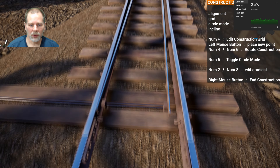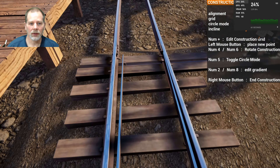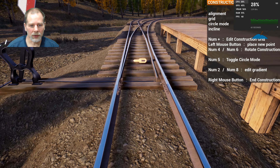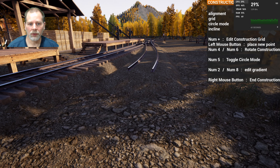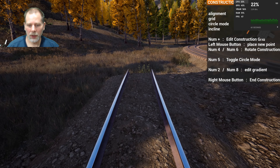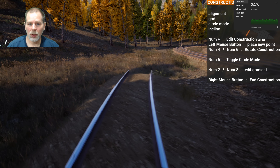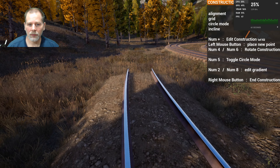We're going to connect these two segments. Let me change our resolution here, it's a little off. This is going to let me connect. I think I need to do this. There we go. Then what we're going to do is we're going to come around this way. We're going to lay out a piece of track. We want it to be about like that, we want it to come out this way.